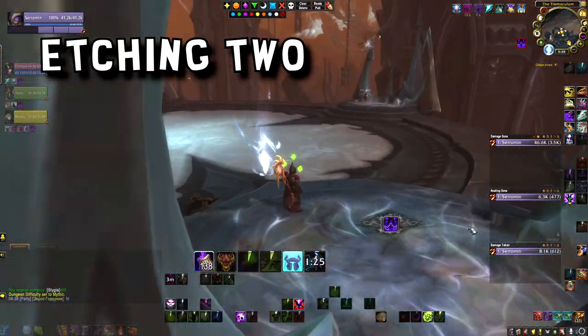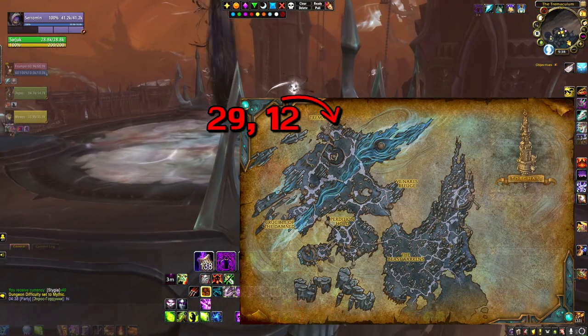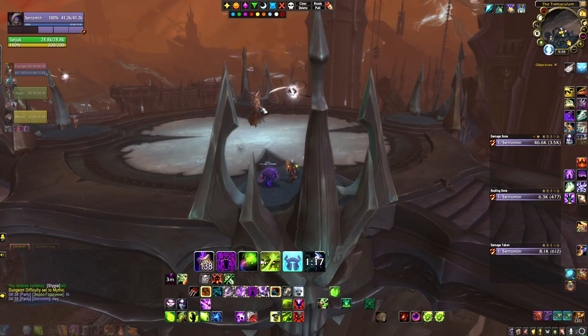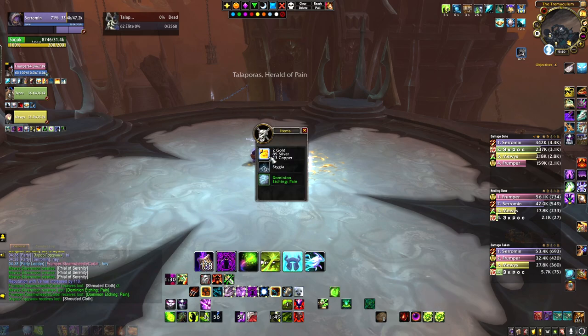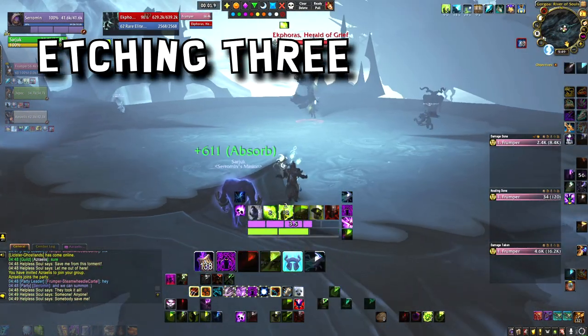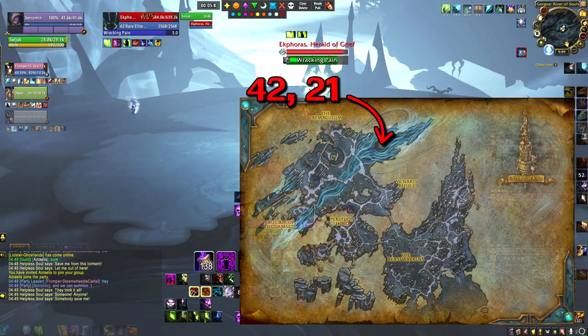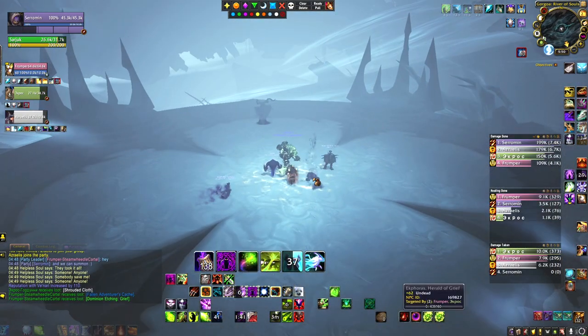The second Etching is dropped from Talapuras, Herald of Pain. This cannot be obtained if the Venthyr Assault is up. This rare is located to the very north of the moor. The last Etching is dropped from Ekforas, Herald of Grief. This rare does not seem to be affected by any Covenant Assault, so you should be fine to get this one whenever you like.